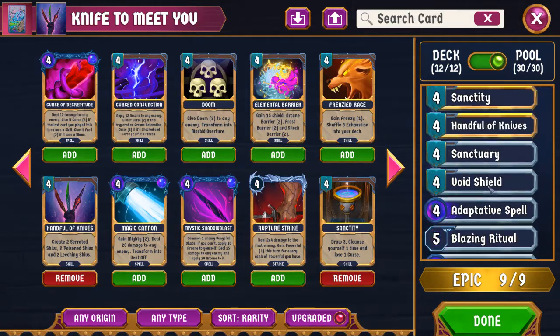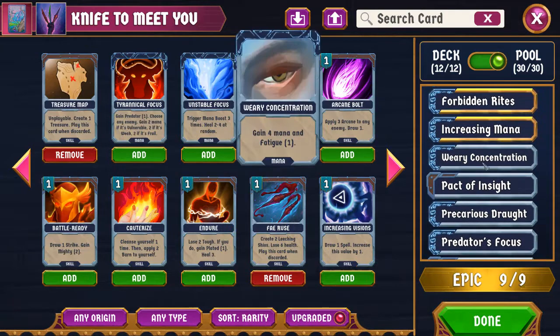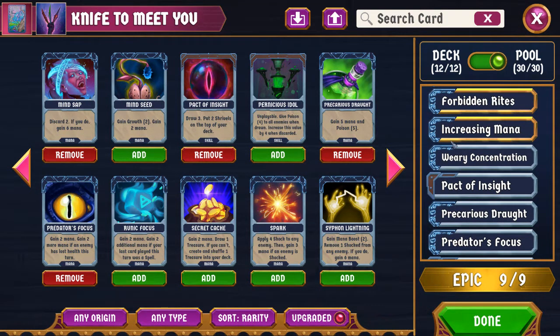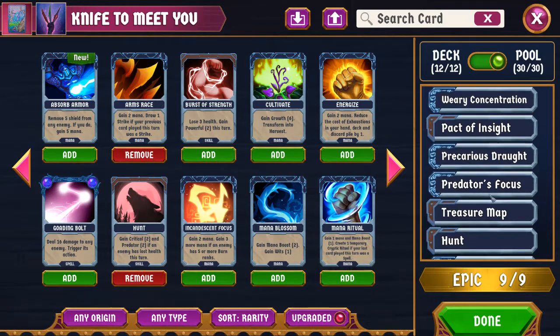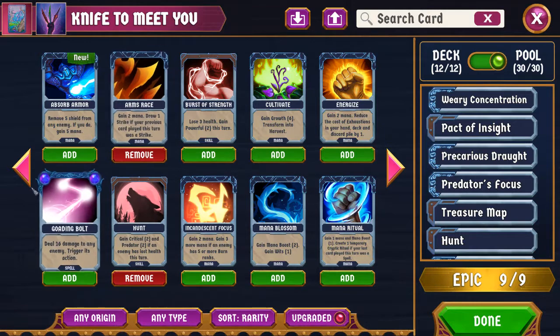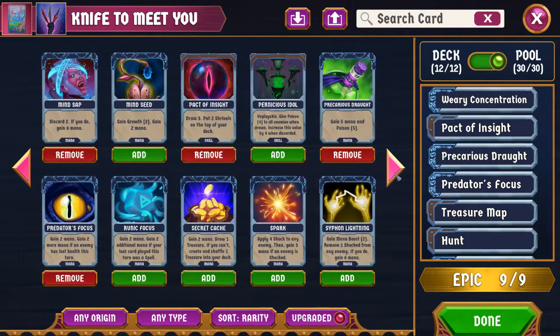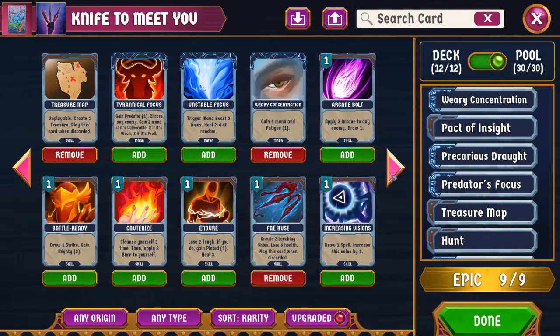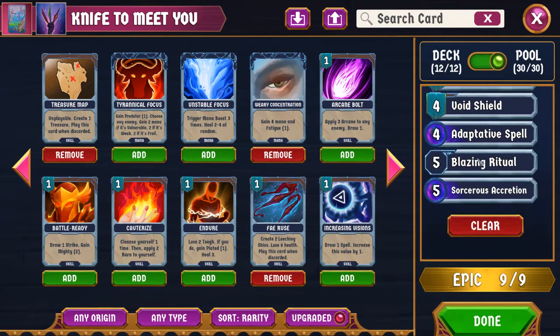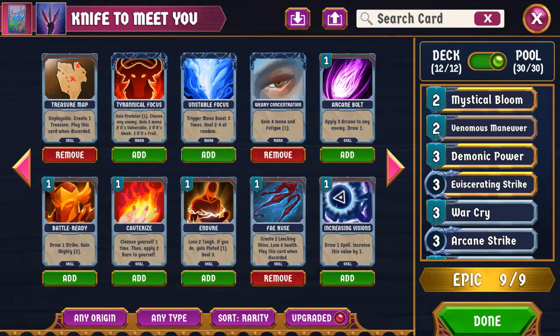Aside from that, we have Yuri Concentration for mana. Pact of Insight — I'm not sure if that's a card I want here; I've wanted to try it but I'm not certain this will end up being a Pact of Insight deck. We have other mana cards. We're not running Absorb Armor. We've got Hunt because it's pretty good. Arms Race because we've got a lot of Strikes. We've got Weary Concentration and Blazing Ritual. Tricky Focus is just very good. I think I want to put Frost Strike in here.